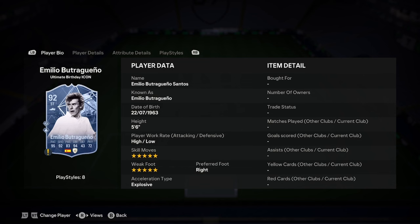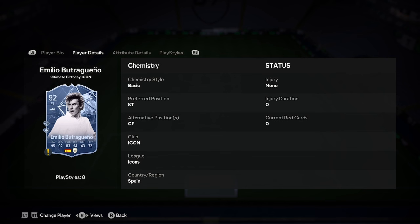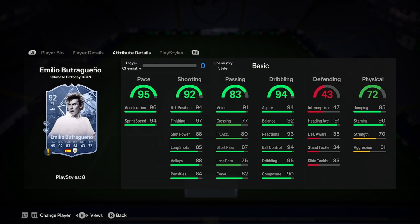Butra is 5'6", low/high work rate, 5-star skills, 5-star weak foot, right foot, and explosive AcceleRATE. That right there is the perfect start almost, boys — I'd say at around 5'9" he would be the perfect card. Obviously he's an icon so he gets full chem anyway, so you don't have to worry about that.